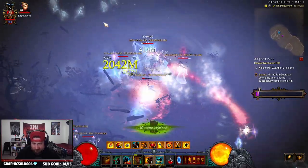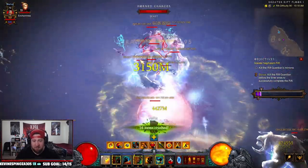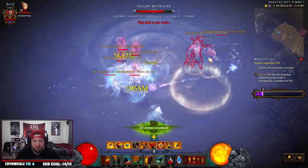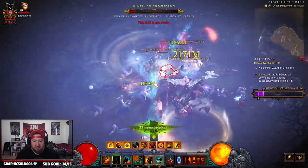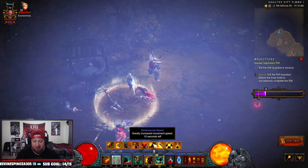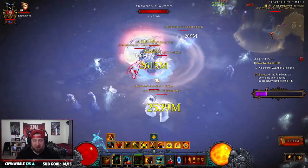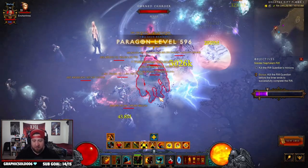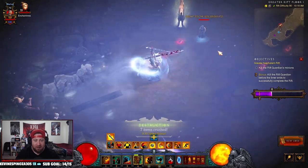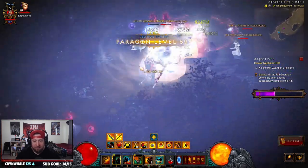We're running Boon of the Hoarder, so every time we kill elites we're going to get our skills reset. You want to keep Threatening Shout popping because you see all the health globes - this helps keep us alive on top of giving us a nice defense. See the little red things above their heads? That keeps them dead. It's Pound of Flesh - it increases your life regen and movement speed up to five stacks, which is insane. We want to keep that going.